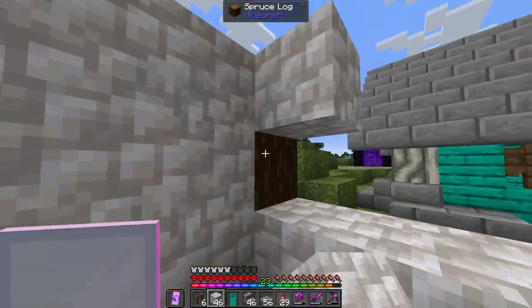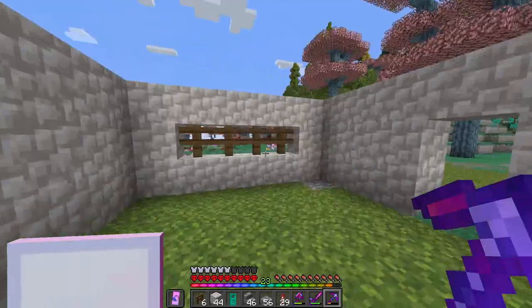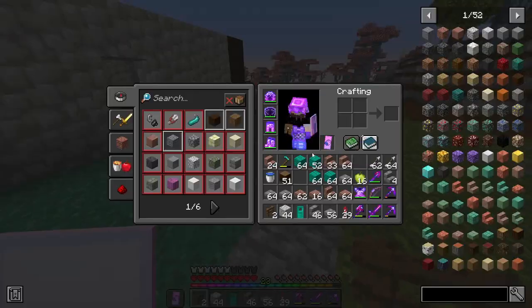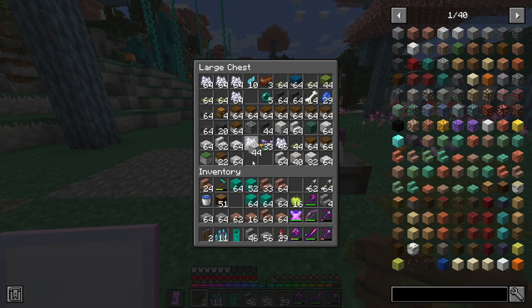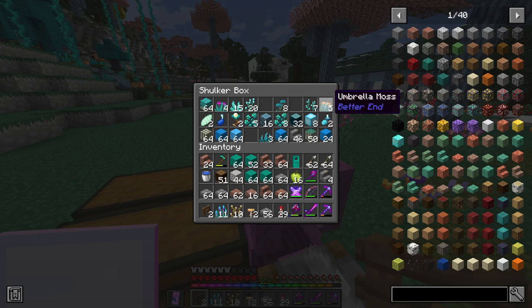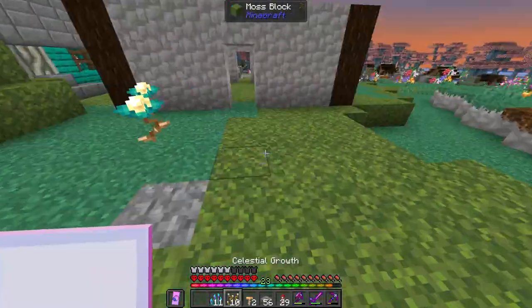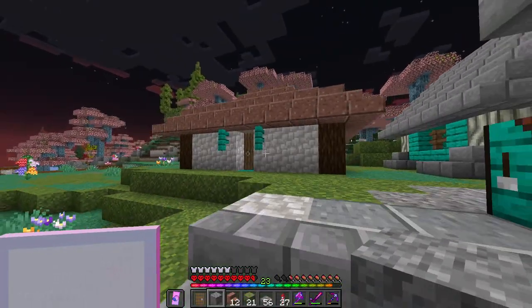I envision this home being kind of like the florist's home of the flower villager, if you know what I mean. I think I have these in this pack. I want to make this a home for the florist, so back here I want to put some of the good old plants that we got from the End. There we go - maybe this guy is studying plants, we don't even know. That is what I'm kind of going for with this villager home, I want this to be special.